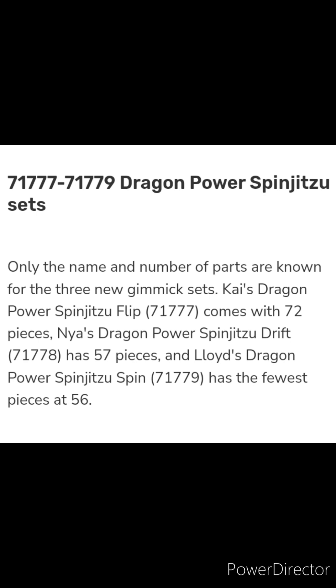Sets 71777–71779 are Dragon Power Spinjitzu sets. Only the name and number of parts are known for the three new gimmick sets. Kai's Dragon Power Spinjitzu Flip (71777) comes with 72 pieces, Naya's Dragon Power Spinjitzu Drift (71778) has 57 pieces, and Lloyd's Dragon Power Spinjitzu Spin (71779) has the fewest pieces at 56.